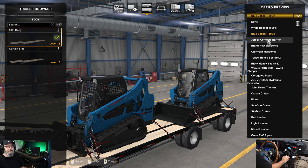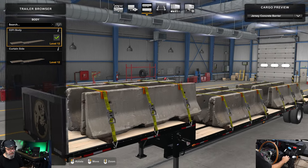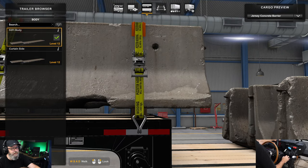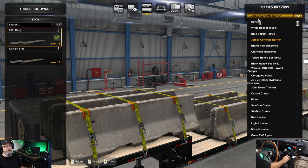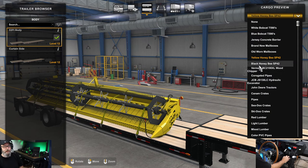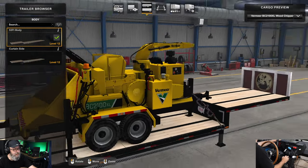Blue Bobcats next. Jersey concrete barriers - this one is amazing, look at the wear and tear on these, that looks like real life. If you zoom in, he's got pistol modding on the straps themselves - cool little detail. These look so lifelike. We've also got brand new mailboxes and old and worn mailboxes. Then there's a yellow Honey Bee combine - pretty cool - and also a black version, the Black Honey Bee.